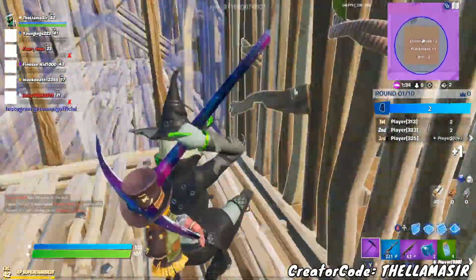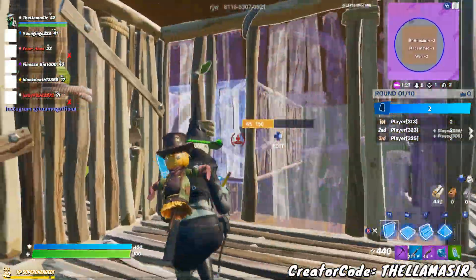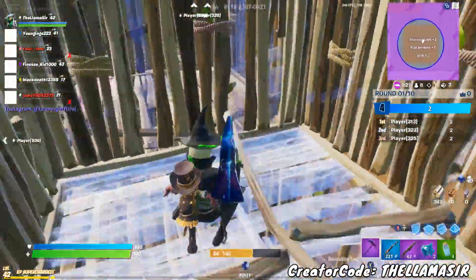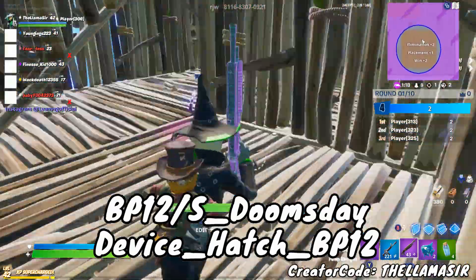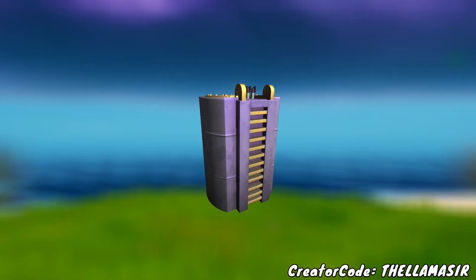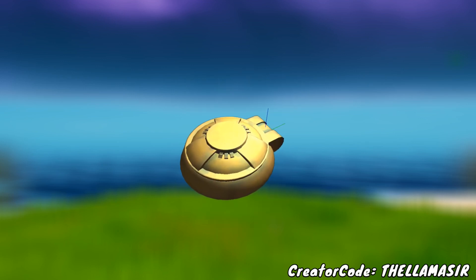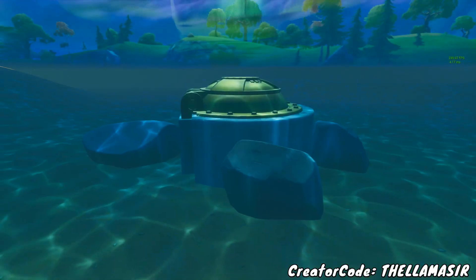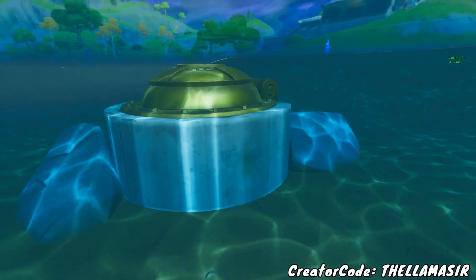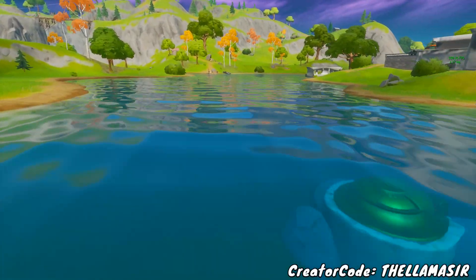This is a recap of what we know so far, but what is the purpose of the Doomsday device? Why is it in Midas' room? Also in the files were a couple of other things with the Doomsday name: S. Doomsday Device Hatch and S. Doomsday Device Hatch Door. The first one is a hatch — a sort of cylinder-type shape — and the other is the door on top of it. You may recognize these because they just recently showed up around the Agency. There are five of these surrounding the Agency, and by looking at the names in the files, they are connected to the Doomsday device itself.